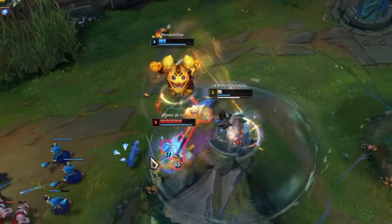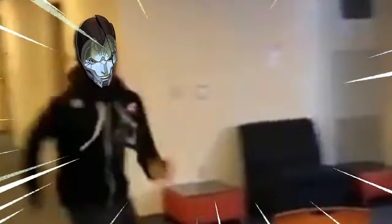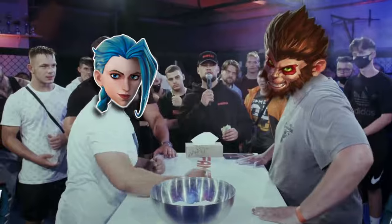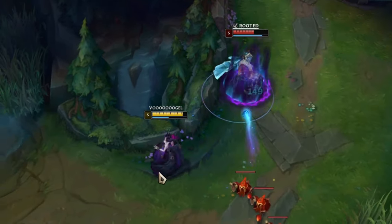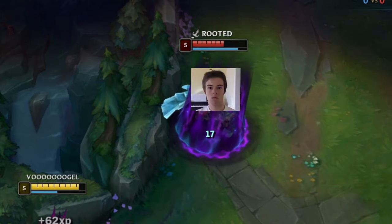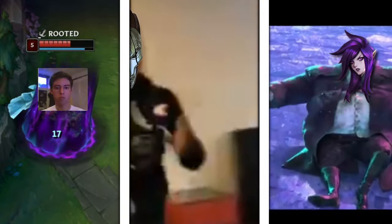When you suddenly get ganked by the enemy jungler, you have 3 options on how to deal with this situation. Option 1 would be running away. The other option would be fighting back. And last but not least, you can use a CC spell to stop the jungler from approaching you that quick. Well guess what? There is one jungler which is immune to all 3 of those things: Fizz Jungle.